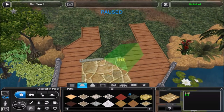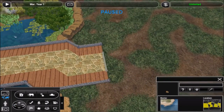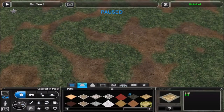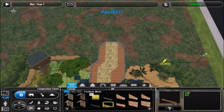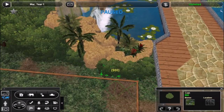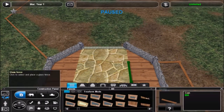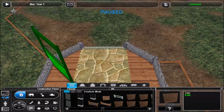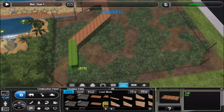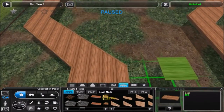Hello everyone and welcome back to Shizukesa Gardens. In this episode I'm going to be building a fairly large exhibit — one of the largest I've built so far, if not the largest. I had this rather large space here in the corner and wasn't sure what I wanted to do with it, so I looked through different downloads and animals I have. Basically what I'm doing is a large area full of trees with an elevated path going through.